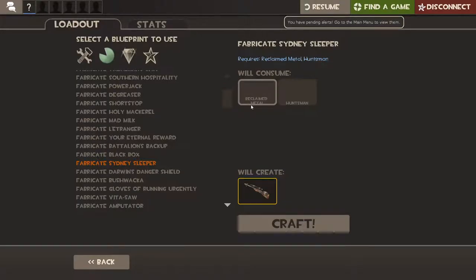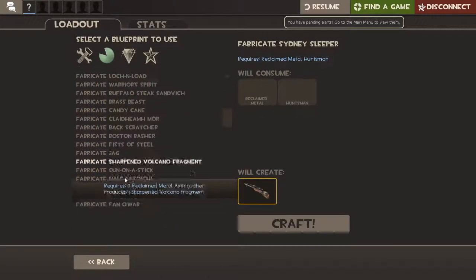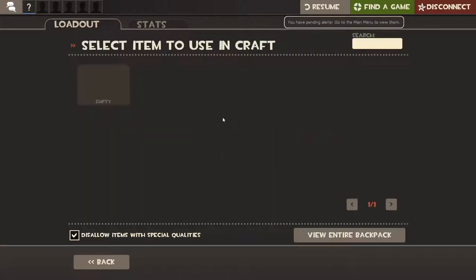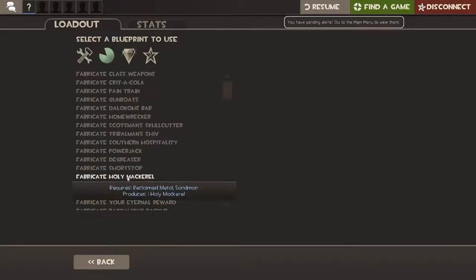Like I showed you, Reclaimed Metal plus the Huntsman makes the Sydney Sleeper, which goes into crafting the Bizarre Bargain. The Sydney Sleeper can also be used for the Machina, which is considered the new thing — you need it plus some other item plus Reclaimed Metal, then the Sydney Sleeper.